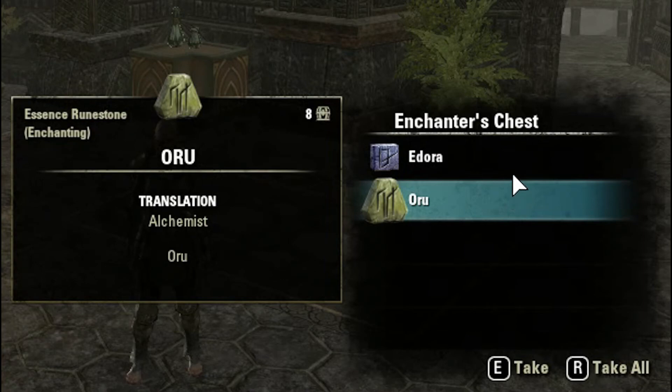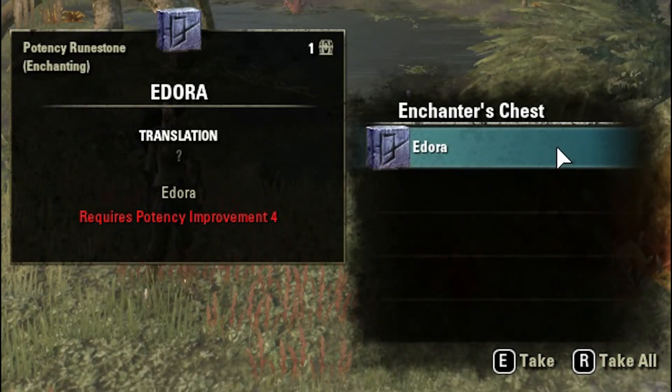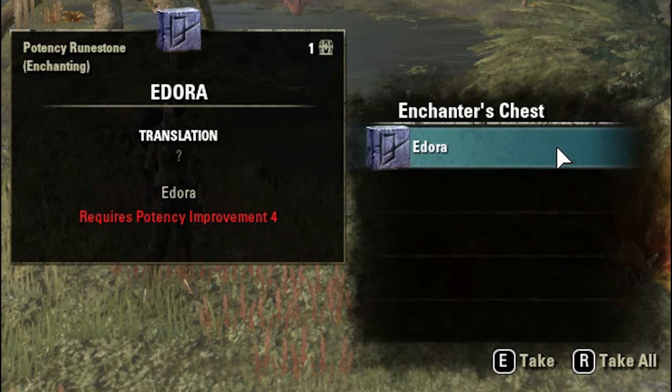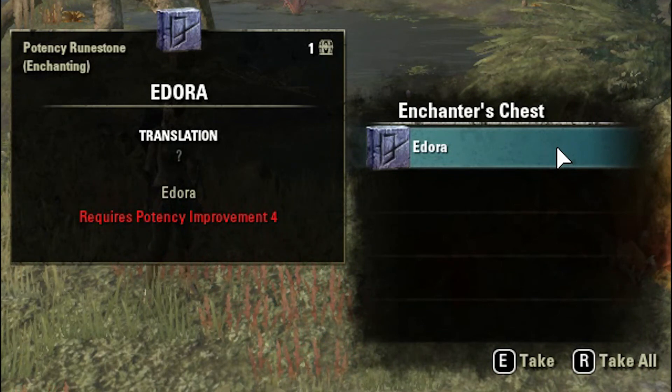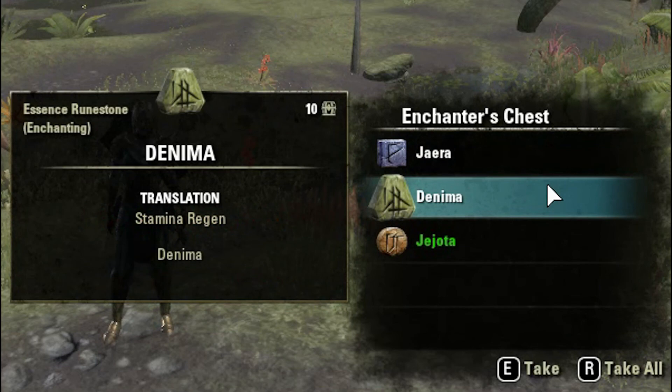It almost sounds Japanese! Anyway, that's what we got. Potency and aspect runes are the two most sought-after ones, so they're always nice to get. I would have hoped for something more exciting like a purple — like a Rakuta or Akuta — but hopefully in the weeks to come we'll see those.